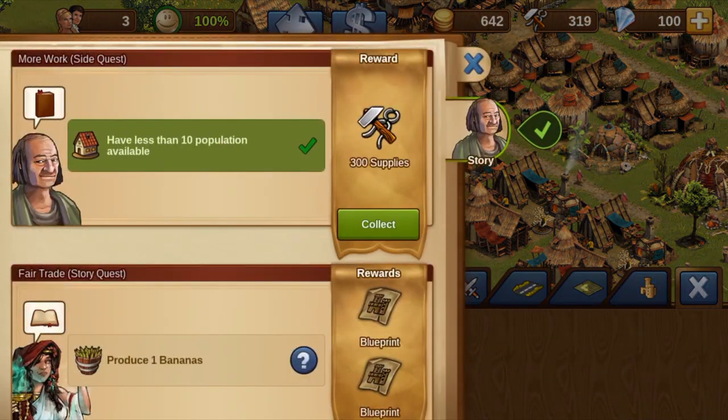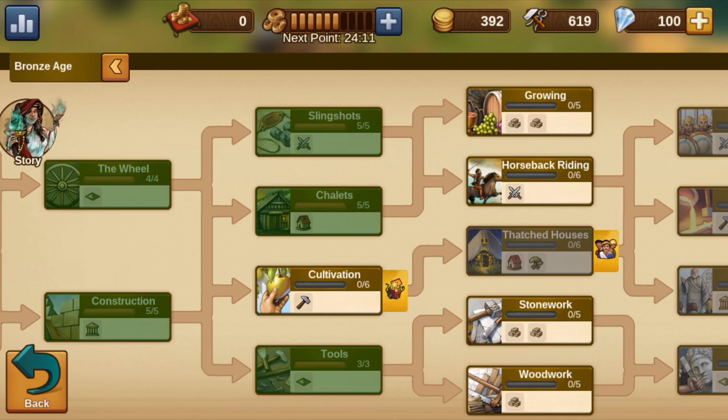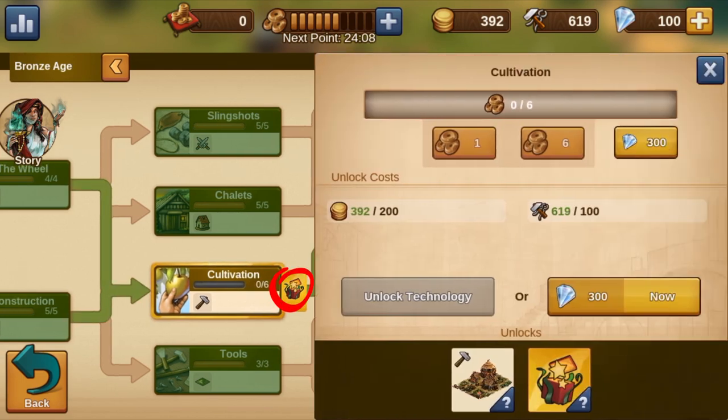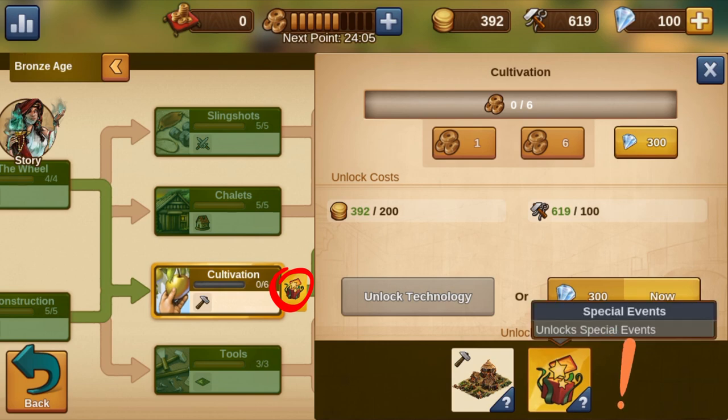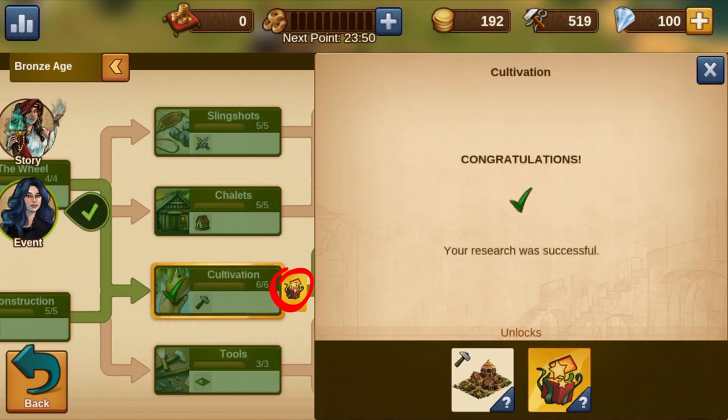When researching Cultivation, we see that there is another symbol to the right of that technology. We had this before when we were researching spears — there we had gotten access to the province map. This time, we get access to special events. The events take place about monthly in the game, and I will demonstrate, in connection with the upcoming Forge Bowl event, how easy it is to complete all event tasks quickly, even as a new player.